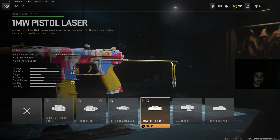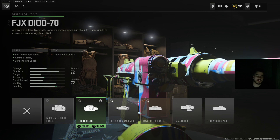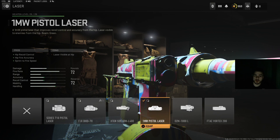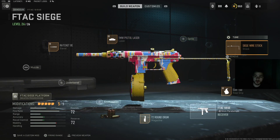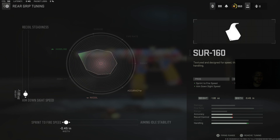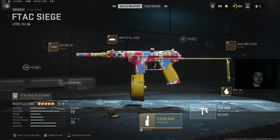I was using this laser earlier, but I think with this laser when you're hip firing with this gun it works way better — so this is the tuning for that. We got the Siege Wire Stock with tuning, and the SIR-160 grip with tuning for that.